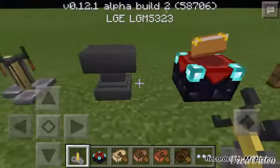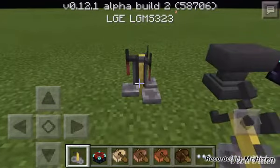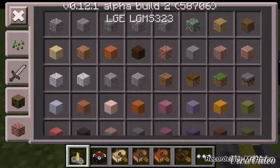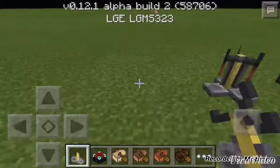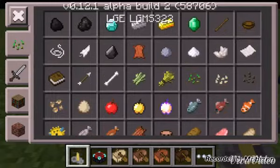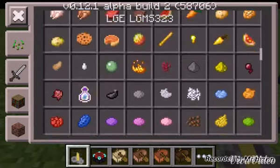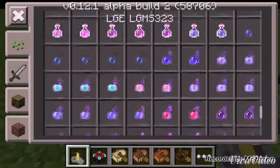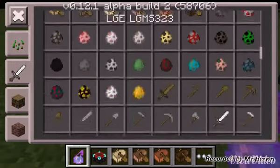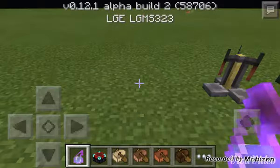There's an enchantment table, anvil, and oh my god — there's a lab, there's new stuff, more food, and there's potions, swords, armor and stuff.